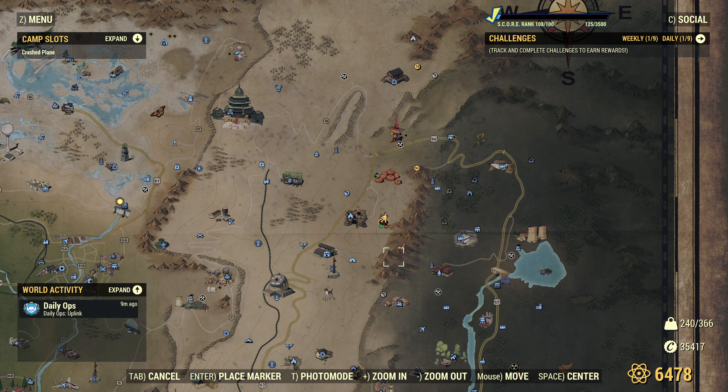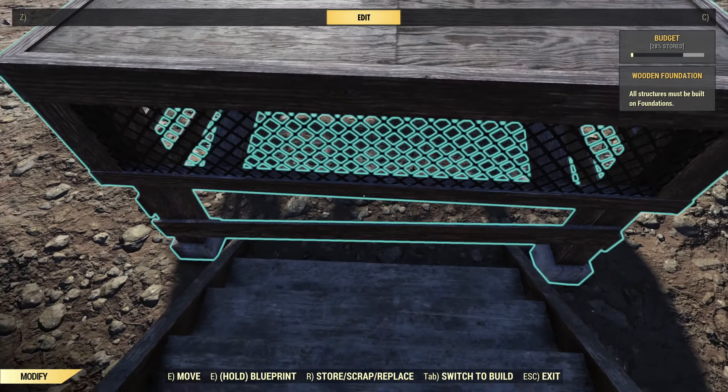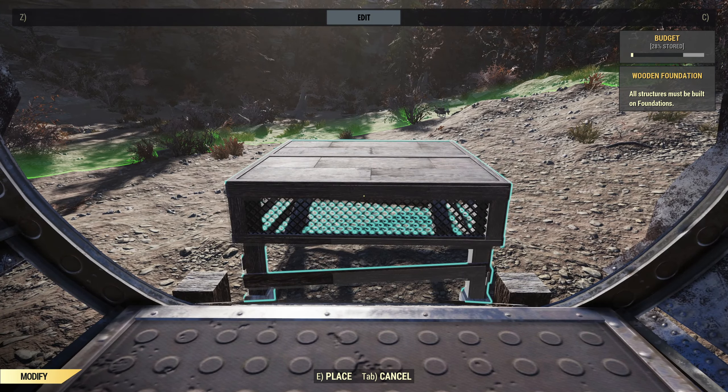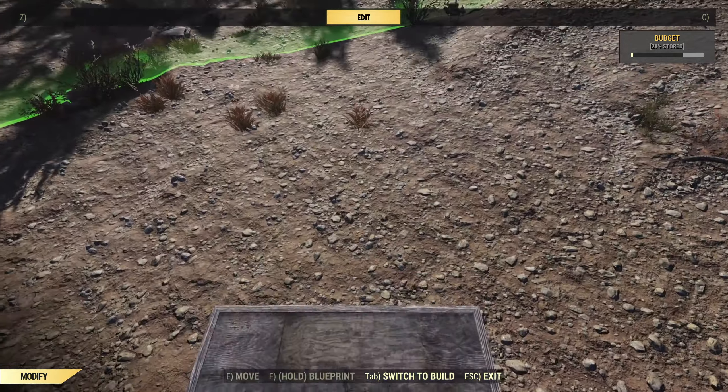The spot is quite open, clear and fairly flat, so it's a good build location. I've got the crashed plane in already — it's fairly simple to do, but a little bit of positioning in the larger camp area was required first. I want to get a staircase in because I want to attach most of the build to the front of this prefab. First I'll use a foundation and line it up with the stairs.